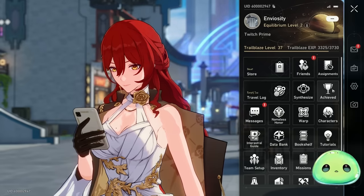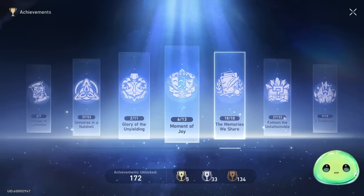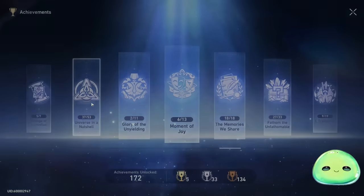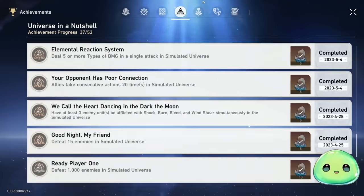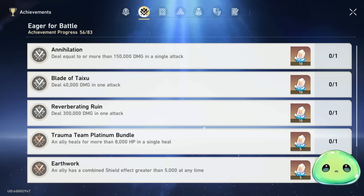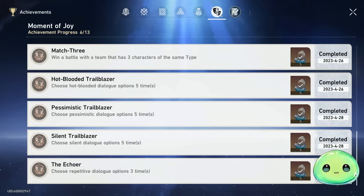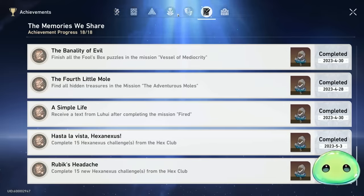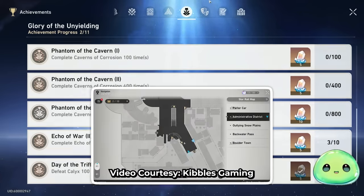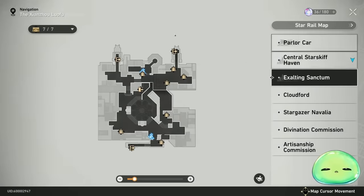Achievements are something that happens very passively — you don't really think about it. I've unlocked over 170 achievements, and they give quite a bit: fives, tens, and twenties all add up. Alongside achievements, going around and collecting chests in the overworld — I've maxed out pretty much every single chest — will also net you quite a bit of stellar jades.